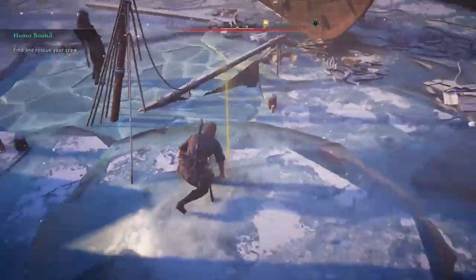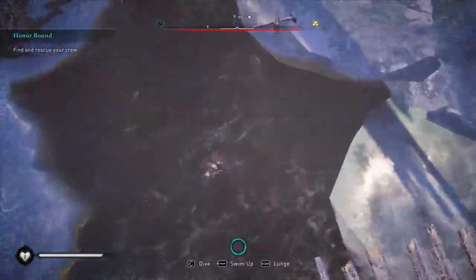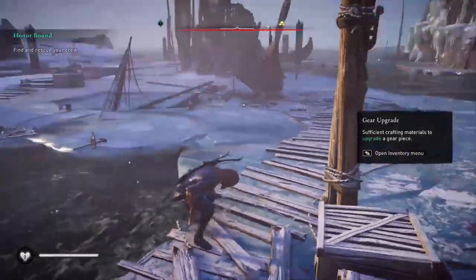Starting from the chest near the boat under the ice block. To get it you need to use the hole near it in order to get under the water, where you will find a boat wreckage that holds the resources chest.